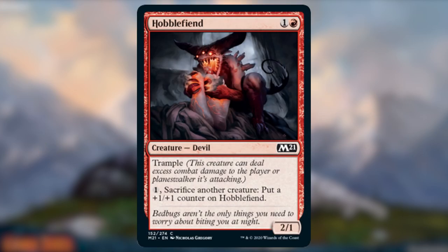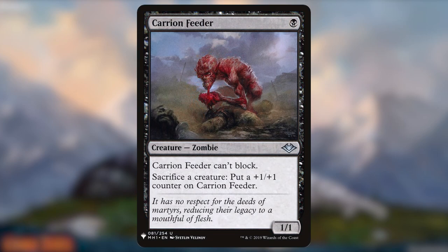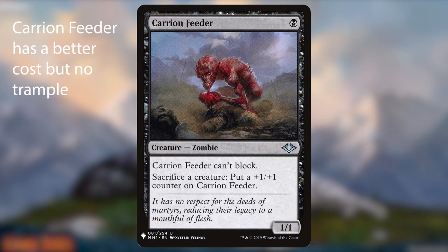Hobblefiend. Hobblefiend is a nice little 2-mana devil that provides a lot. Trample on a 2/1 isn't amazing at first, but it has a low-cost sacrifice ability that puts +1/+1 counters on it. Only one mana to sacrifice something on a common is pretty nice — no need to tap or pay additional costs. This is a must-have for any cube with a sacrifice theme, as it can become a game winner very quickly.